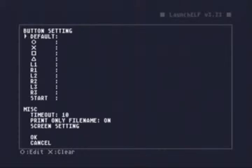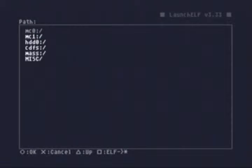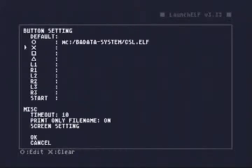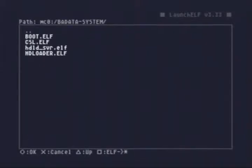First, you're going to need to configure it — just push left when it first comes up. You're going to configure some hot keys so when you push left or circle it'll run a certain program. The MC0 is your memory card in the first slot. Let's go to the folder in there — here are the three programs we put on the memory card. The first one we're going to select is the CogSwap Loader. Then we'll go down to the next button, which is X, and select the hard drive loader server.